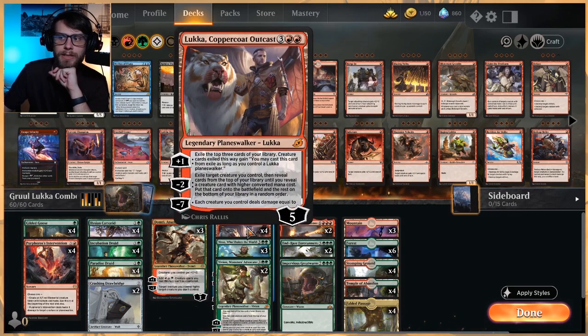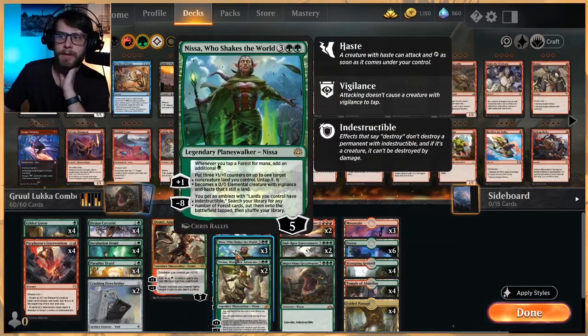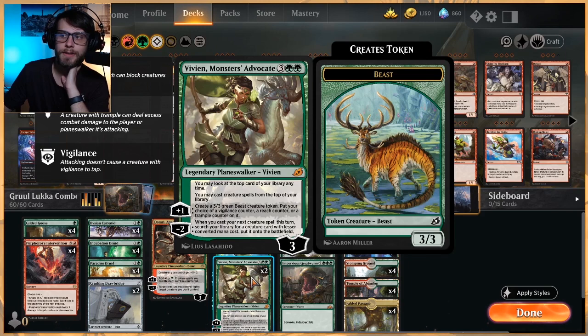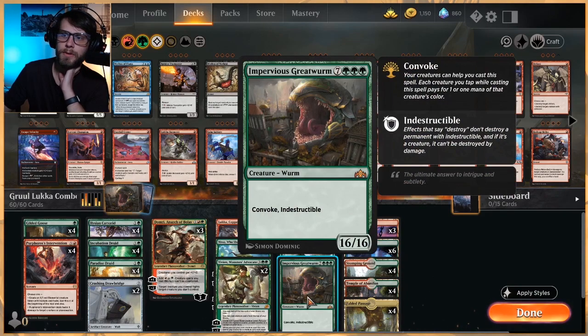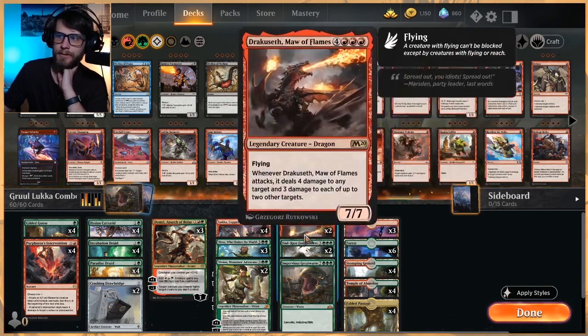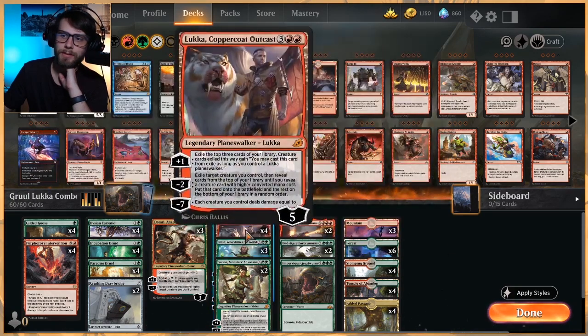Luka we've already talked about — we're looking to minus-two this as quickly as we can and ideally just get one of these big dudes out. Nissa is going to help ramp us if we just need something to do. Vivian lets us play cards from the top of our deck if they are creatures, which is amazing. And her minus-two lets you search your library for a creature card with lesser converted mana cost and put it onto the battlefield, which is pretty helpful — for instance, if we get to Impervious Great Worm with a lot of Convoke triggers out, we can fetch out one of these guys, or she spits out a creature we needed to sacrifice.